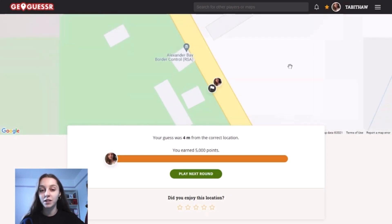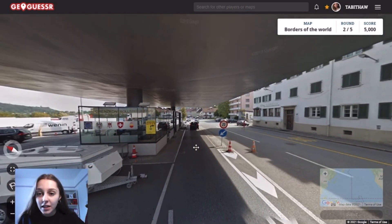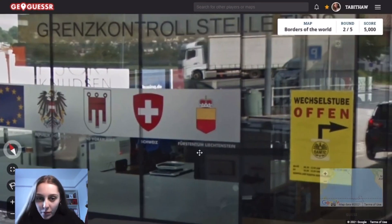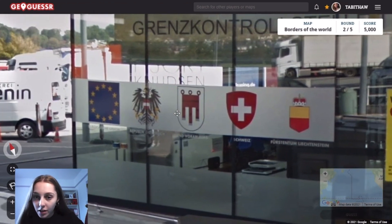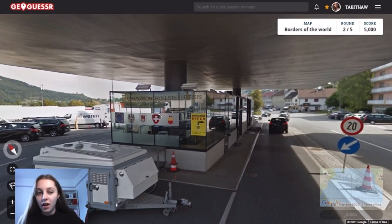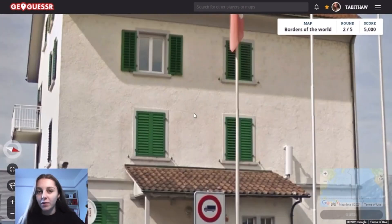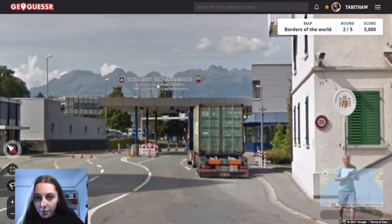Perfect score on the first round, which was unexpected but I'm very pleased. We'll move on and see if the next one is a little bit easier. This looks pretty good because we've got information here — Liechtenstein, okay, Liechtenstein and Switzerland. So we're on the Liechtenstein and Swiss border, which I presume will get a good score anyway because it's not very big. I didn't think it would be this straightforward. So we're looking for Solampschonwald — again my terrible pronunciation — but I think that would probably show up.